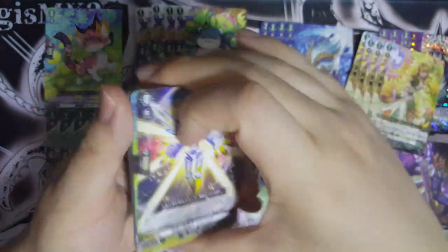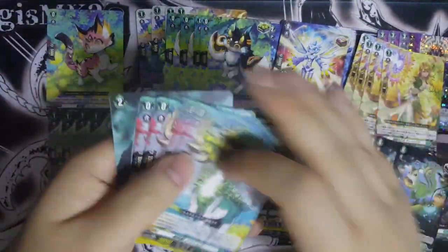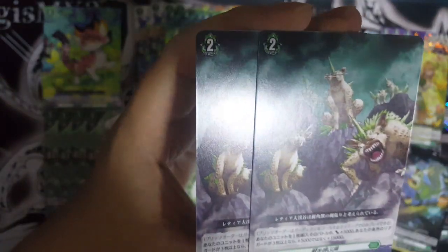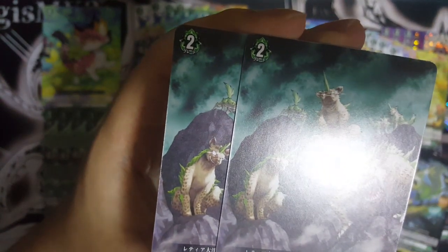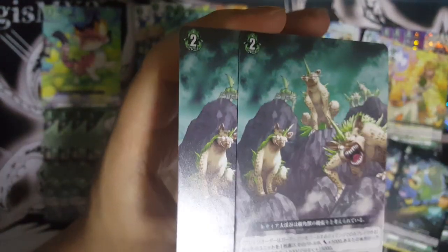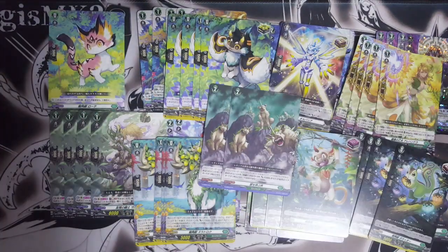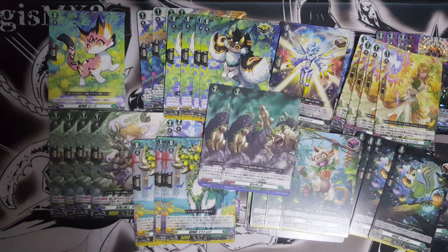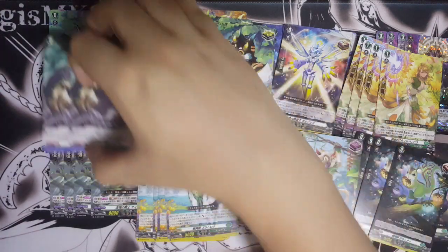We have our PGs, then our triggers: the over trigger of course, four crits, four draws, three fronts, and four heals. We also have our special order here — Call to the Beast — which selects one of your units during your battle to get plus 5k, and if you have three or more back row rearguards they get plus 15k instead. That's another great support for the king, because if opponents get a defensive trigger a 13k attack against 23k won't hit, but this at least pumps 15k to help guarantee the hit.